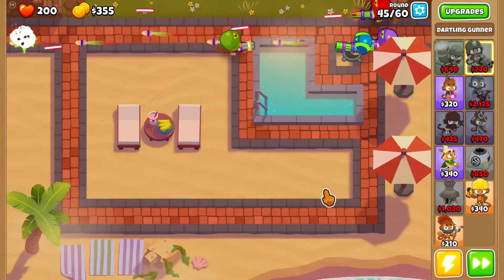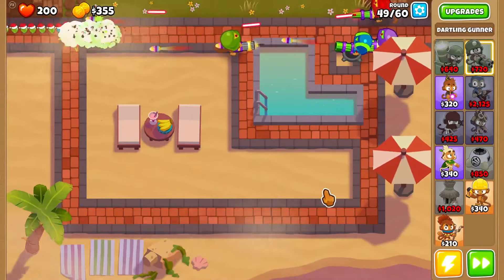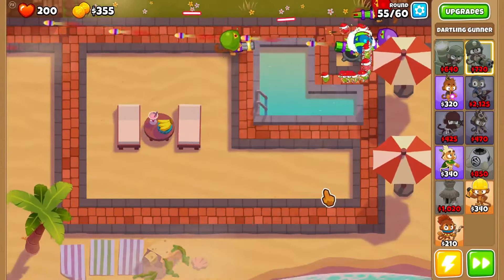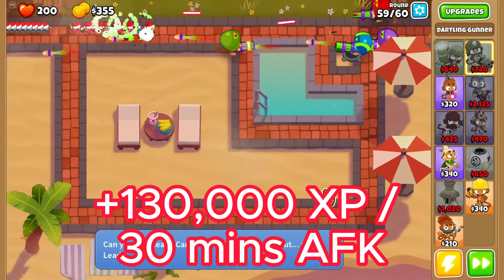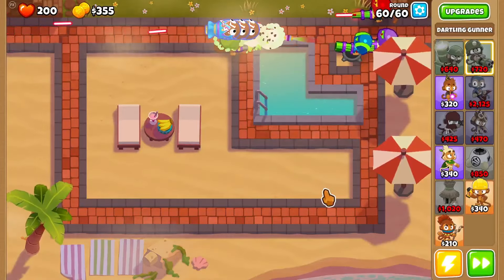This is the absolute easiest way to get the XP for your Dartling Gunner, all in deflation AFK. To recap: the easy AFK method gains you 45,950 XP every 9-minute game on Resort. Run 3 games exactly as shown and you will easily earn over 130,000 XP within 30 minutes of AFK time. Set this up before you do homework, eat, watch a movie or TV show — whatever you have going on.